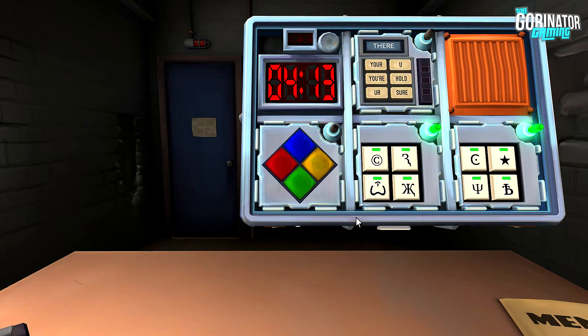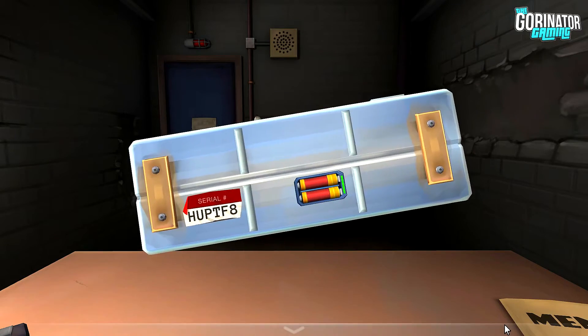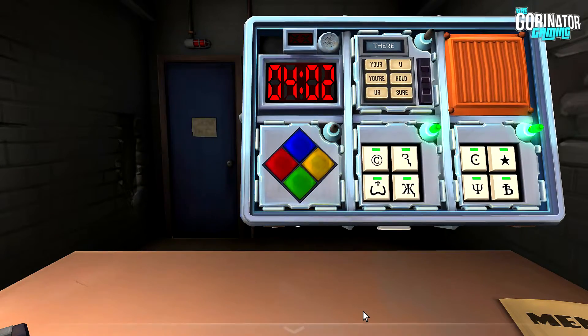Okay, let's do Simon Says. Does the serial number contain a vowel? Where is this thing? Yeah, it does. So which flash was it? It's blue. Do you have any strikes? No. Red. Nice. Now it is blue, blue, yellow. So blue flash is red, then it's green — red, then green. It's blue, yellow, green — so it goes red, green, yellow. Nice. It's blue, yellow, green, red — so it goes red, green, yellow, blue.